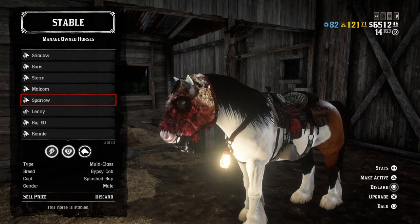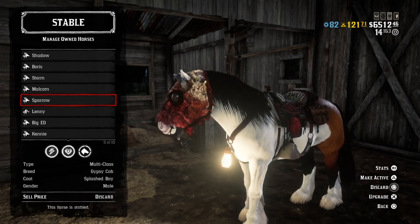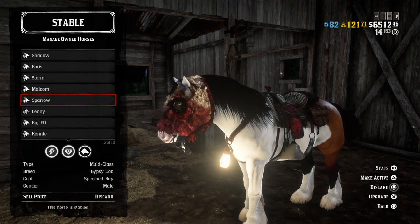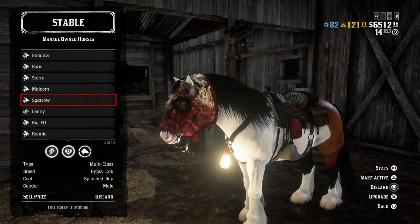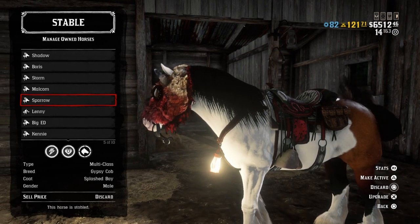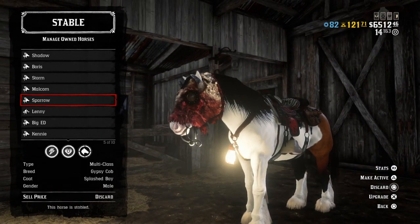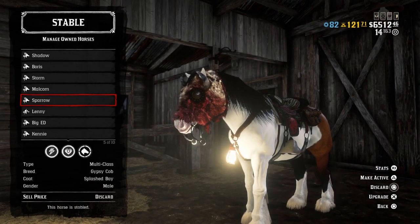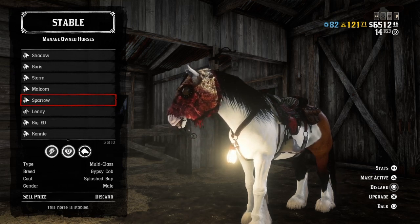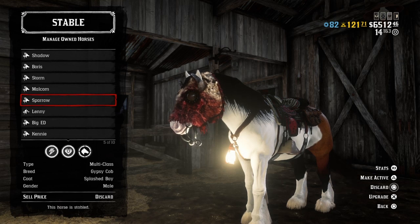If we go onto the info page, you can see the colour, it's male, and the class is multi. I think most of the horses I have are multi-class, except the Arabian — but the Arabian does not feature in the top 5. The gypsy cob replaced the tucumon. I do recommend the gypsy cob — if you can get the high level ones, go for those. But the low level stage 1 and stage 2 gypsy cobs are also very, very good horses, with very high health and stamina stats.